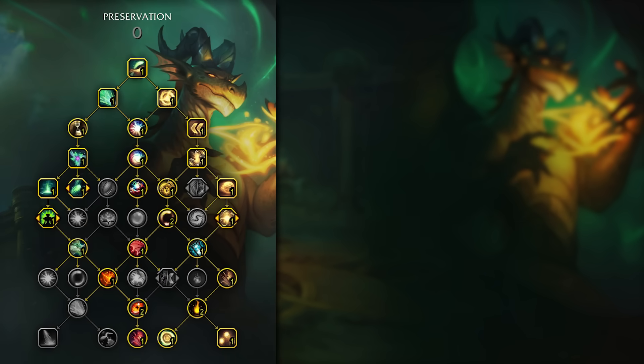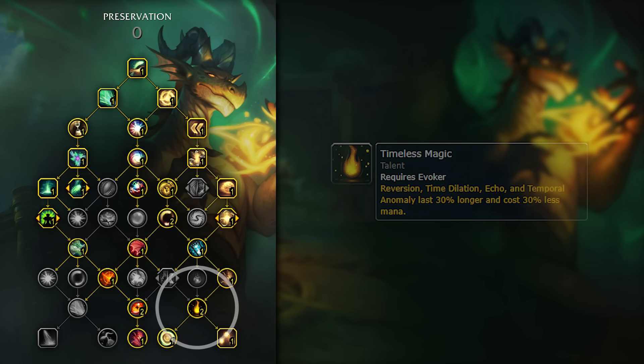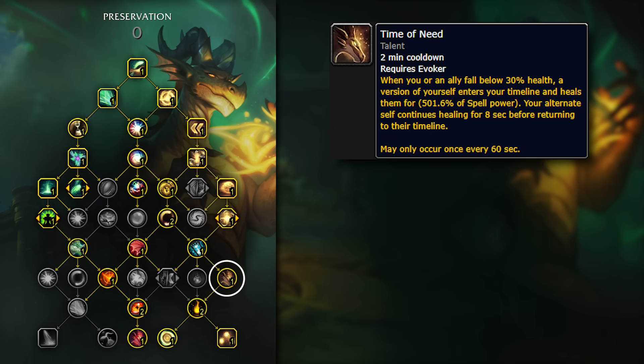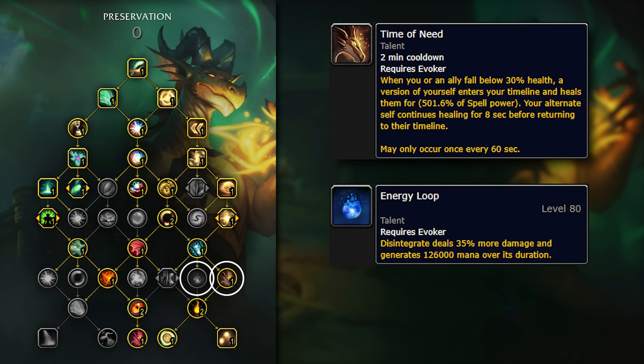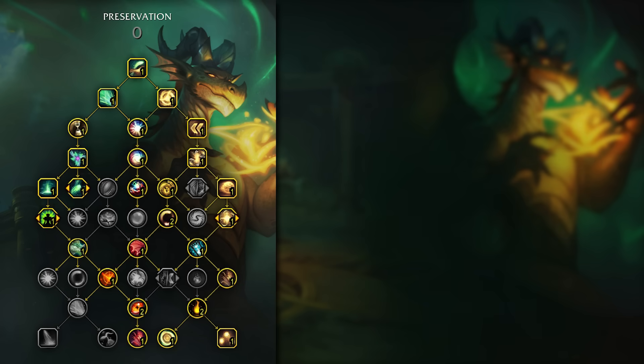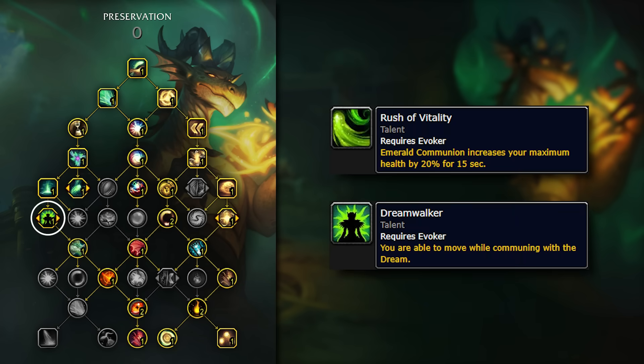On the spec side of the tree, there's a lot less choice since some of the nodes are incredibly important. In the bottom right, you need to path to Timeless Magic, but any of the three talents you go to it are okay. Time of Need is the best healing output option. Then you have Energy Loop — you can use that if you're running out of mana in dungeons — and Rewind cooldown reduction might be good on certain bosses, but situationally I'd mostly recommend Time of Need as a default. In the top part of the tree, you really have very little choice. The node under Emerald Communion — technically you could have either option. I think Rush of Vitality gives more healing, but in dungeons I'd rather just have Dreamwalker since you don't know if you're going to have a hover charge to move with your Emerald Communion.